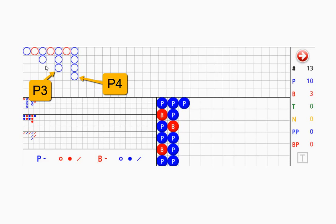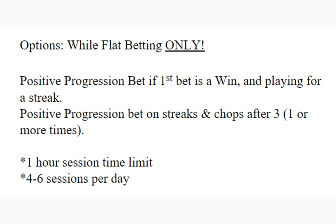P2 is also an option as a variation. These are some of the options I follow while flat betting only. I do a positive progression bet if my first bet is a win and I'm playing for a streak. I will also do positive progression bets on streaks and chops after three one or more times.